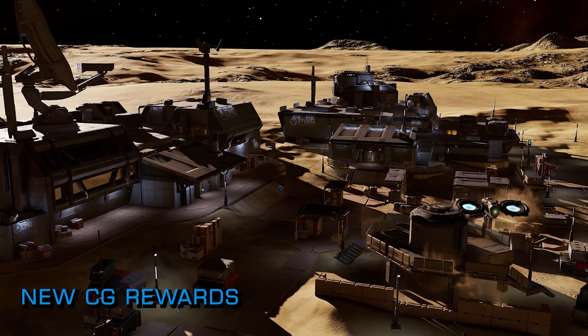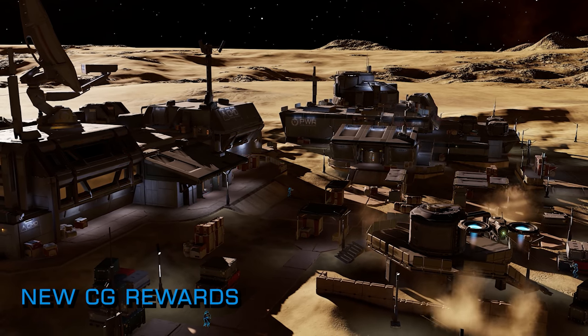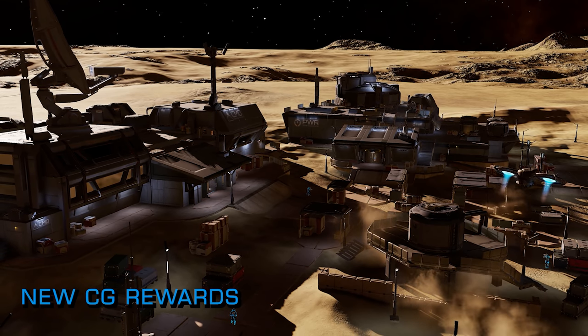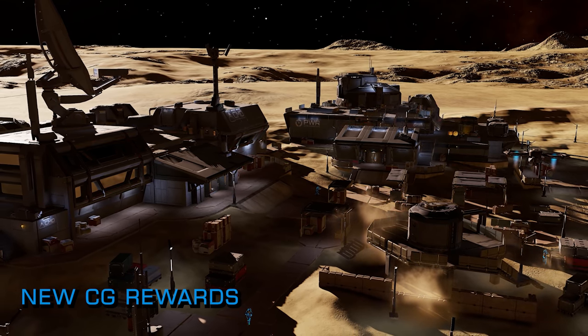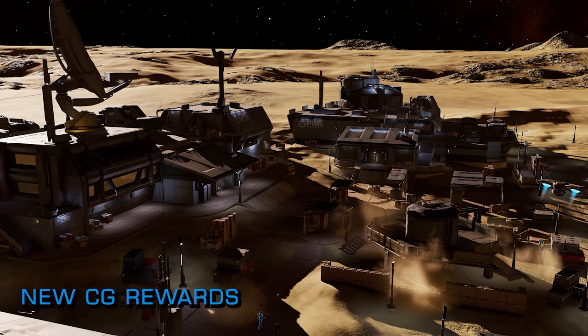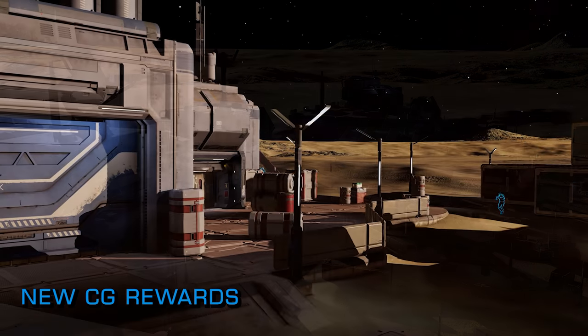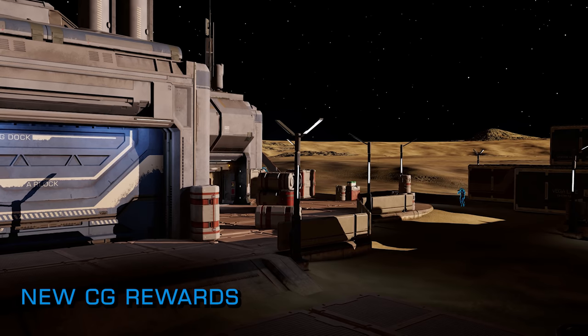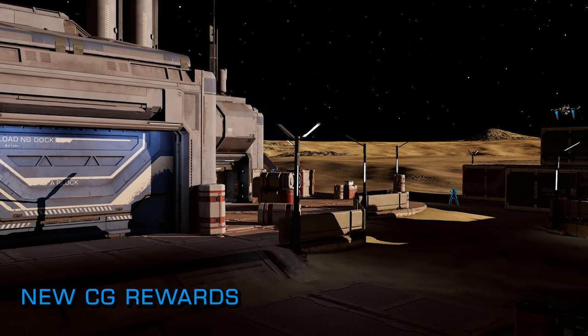The Imperials are offering a fully engineered class 2B long-range, high-capacity railgun with feedback cascade, whilst the Neo-Marlinists would buy your service with a uniquely augmented class 2B enzyme missile rack with increased caustic damage and capacity.